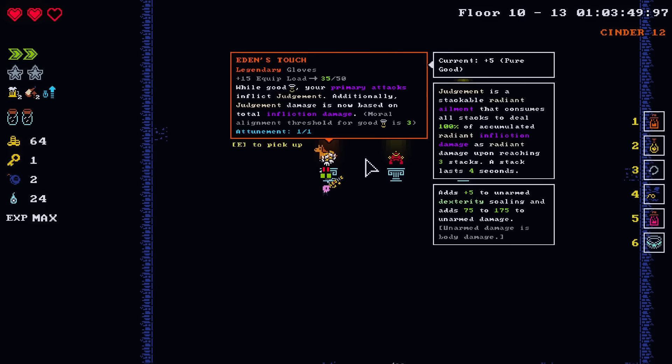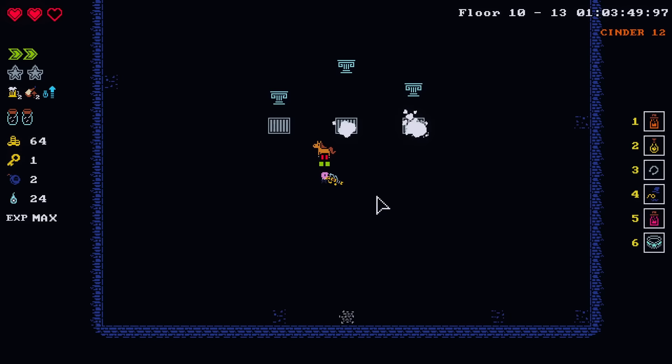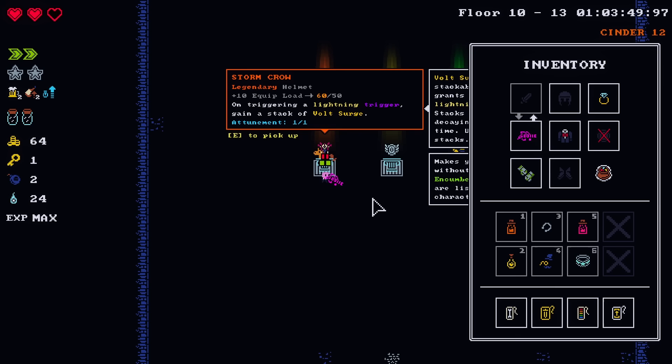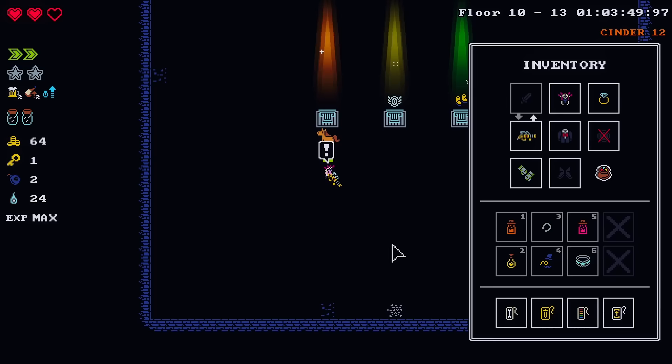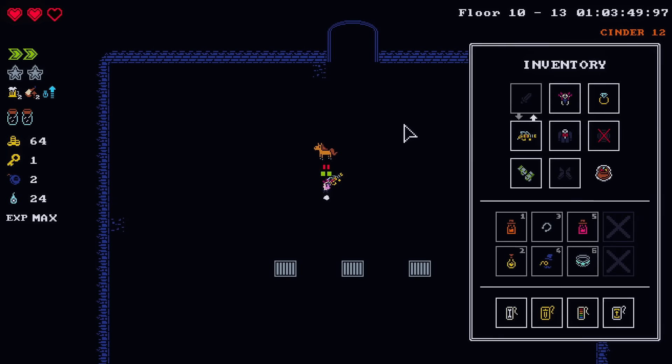The good boy gloves, but we can't take the good boy gloves. Oh, is this worth a reroll? It is, because it'll still give you something legendary. A helmet — I'm triggering a lightning trigger, get a stack of Volt Surge. Honestly, is that better than the monocle? Because we've been holding onto that monocle. I'm going to say yes — I think it is. Is it worth being encumbered while using it? I don't know if it's worth being encumbered, but we're about to go to the last floor. I'm going to wear it.